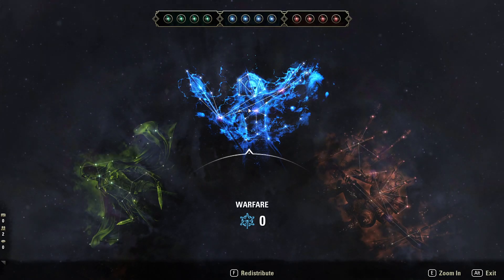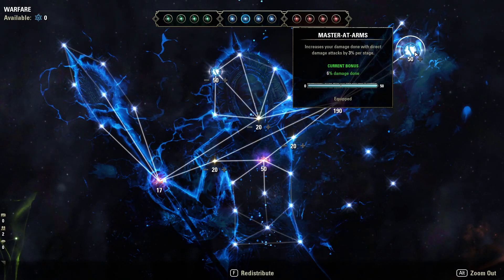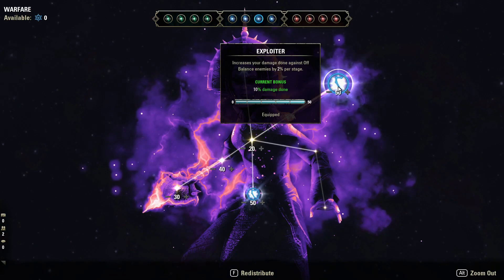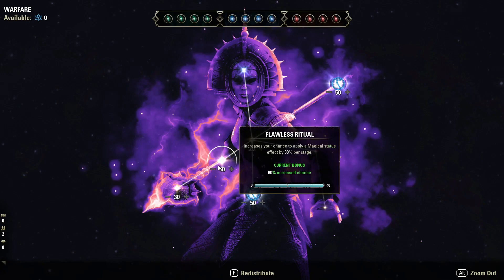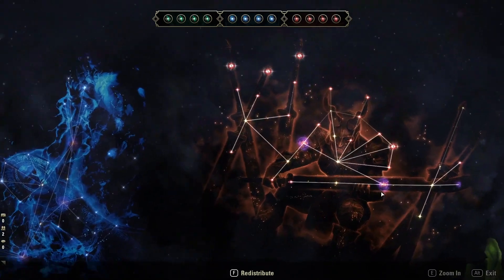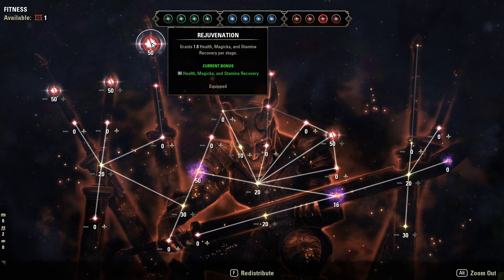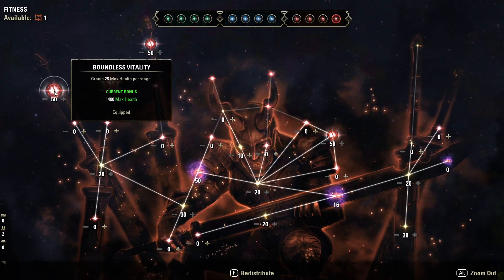Now onto the Champion Points. In Warfare, we want 50 points into Wrathful Strikes, 50 points into Master at Arms, 50 points into Exploiter, and 50 points into Weapons Expert. Since we are a Magsork, we will use the Magical Attacks Champion line. In Fitness, we want 50 points into Siphoning Spells, 50 into Rejuvenation, 50 into Fortified, and 50 into Boundless Vitality. After that, just start filling in the filler bonuses.